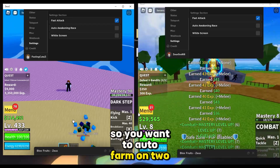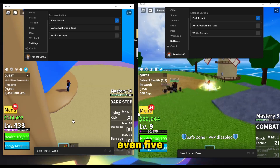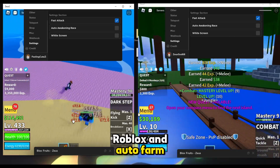So you want to auto farm on two accounts at the same time, or three, or four, or even five? In today's video I'll show you how to create multiple instances of Roblox and auto farm using Zeus, the best free keyless Roblox exploit and executor that still works after the Byfron anti-cheat update. It's the only exploit that supports multi-injecting at the moment. So let's get right into it.